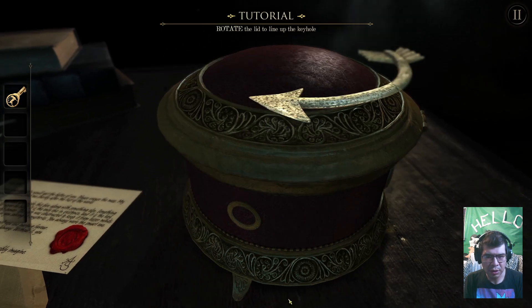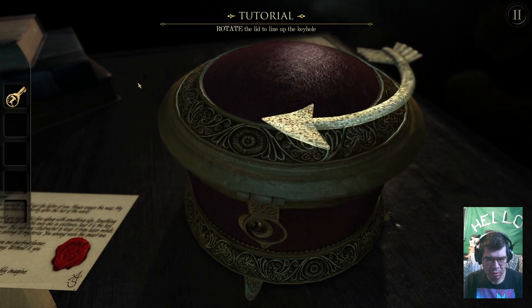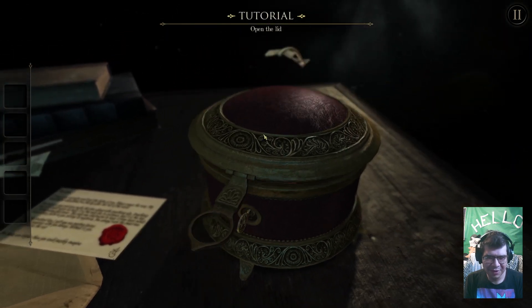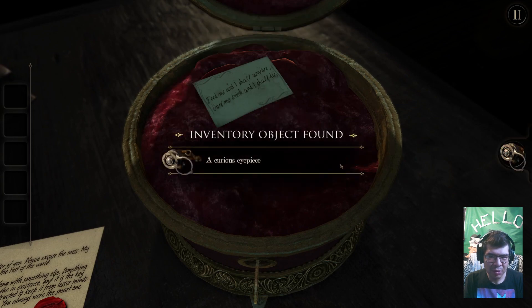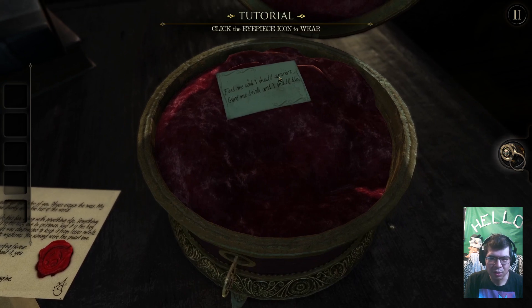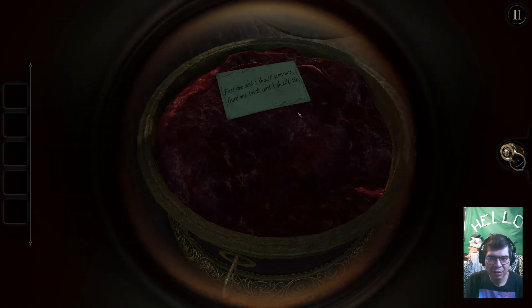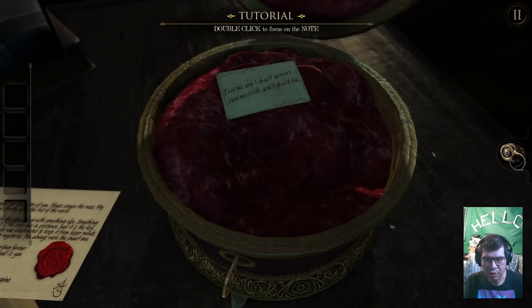Rotate the lid, put it in the keyhole. It's pretty cool. Pick up the eyepiece — oh, here we go. "Feed me and I shall..." what? "I shall arrive, and I shall be alive, and I shall admire" — I don't know what that says. Curious eyepiece. "Smire" — yeah, I don't know what that says. Click the eyepiece icon to wear it. I'm glad it lands — it's just an ordinary eyepiece, okay.